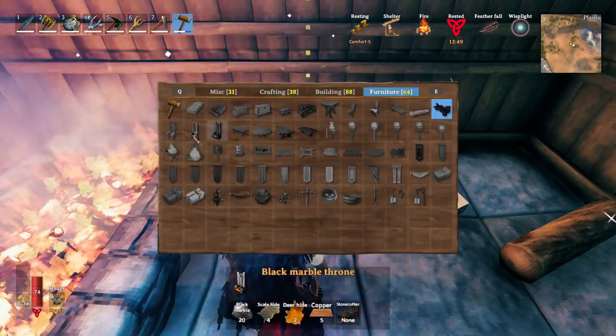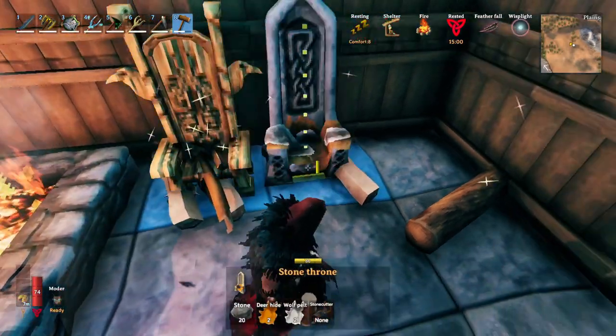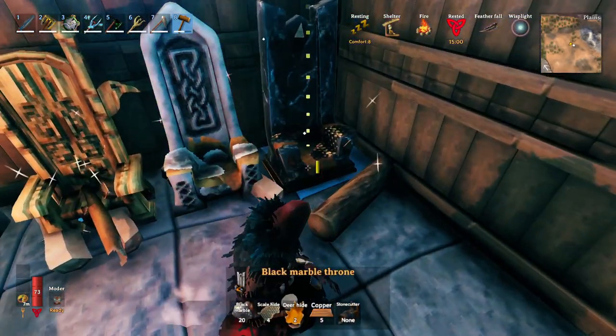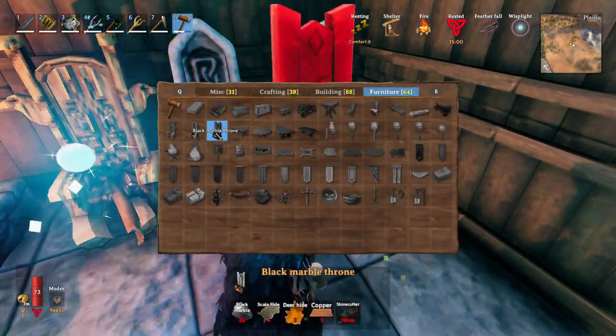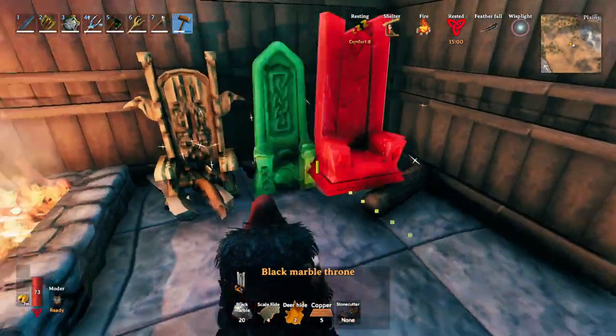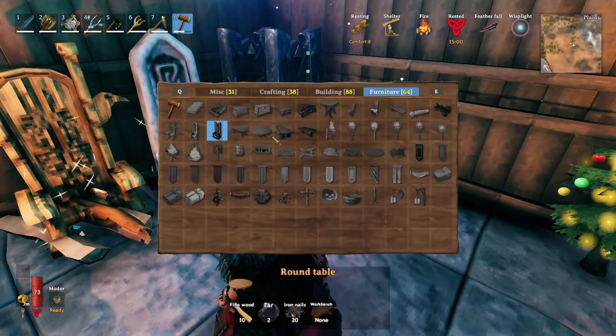There are other chairs — the next quality is the raven throne, and as you can see we get a comfort of eight. The stone throne and the new black marble throne are all in the same value or quality bracket — they don't stack.